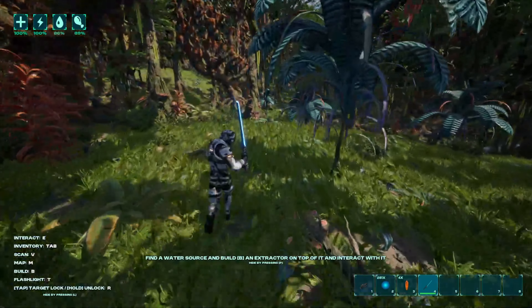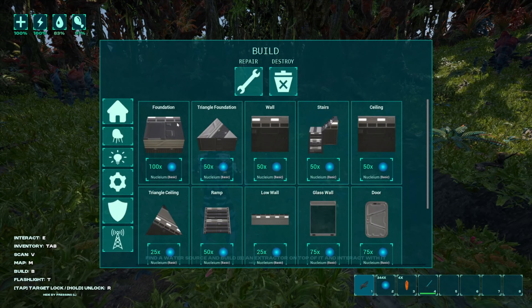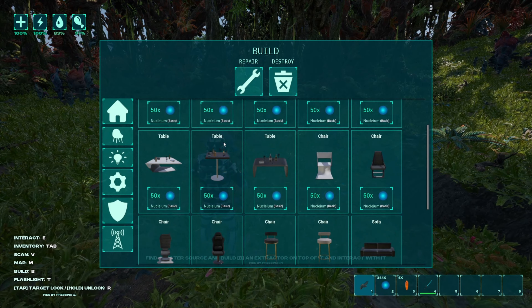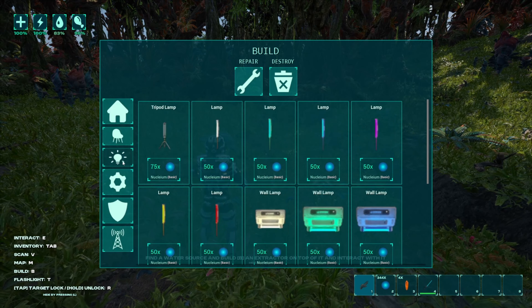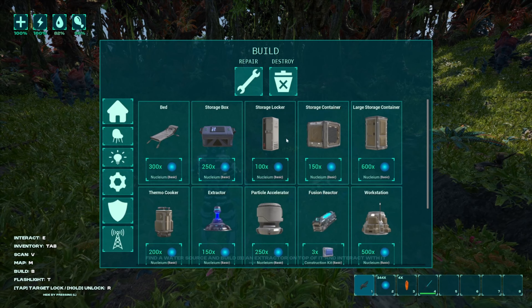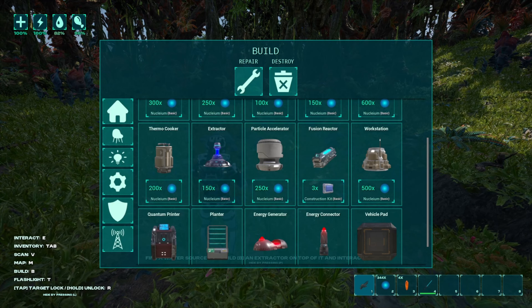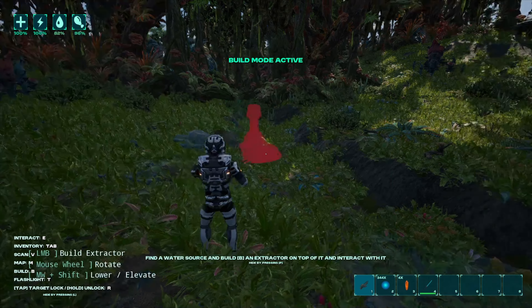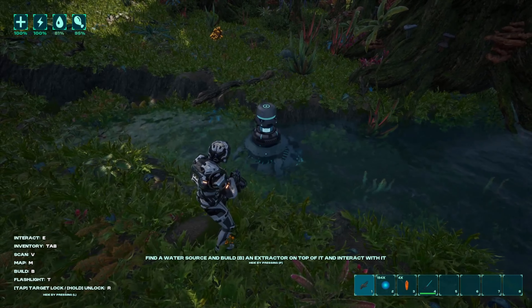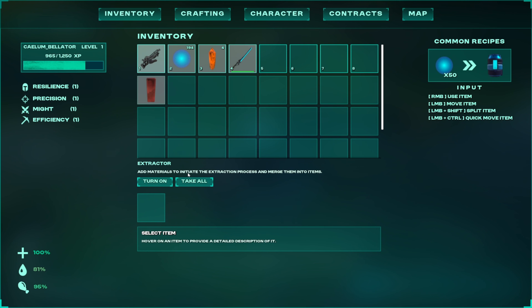We're supposed to build an extractor. How do you build? B — it is! They've got glass walls, doors, everything. Looks kind of basic. Tables, furniture, chairs, desks, columns — they've got nice lamps and lights. Storage box, bed, storage locker, workstation. There's the extractor. Add materials to initiate the extraction process — 50 of the blue ball things, nucleum, equals one water.